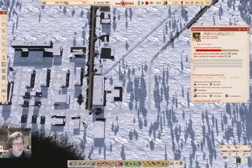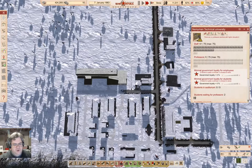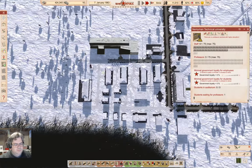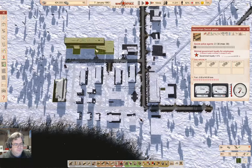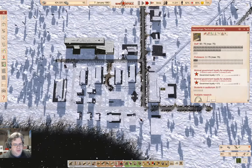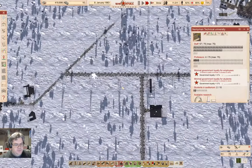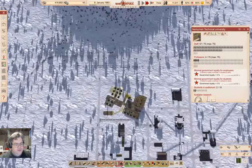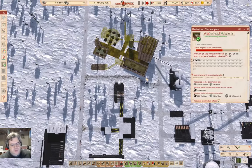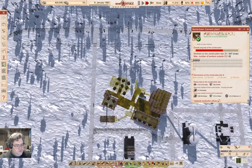Let's check in on our operations here. We have no professors — now we have professors. It's not that we don't have educated people, they just weren't there. That's ticking down much better now. Our road is sorted out here, so now I can build the driveway.